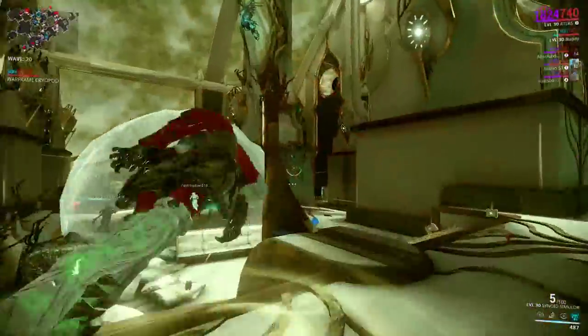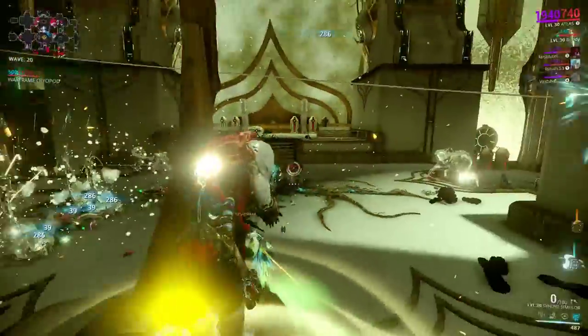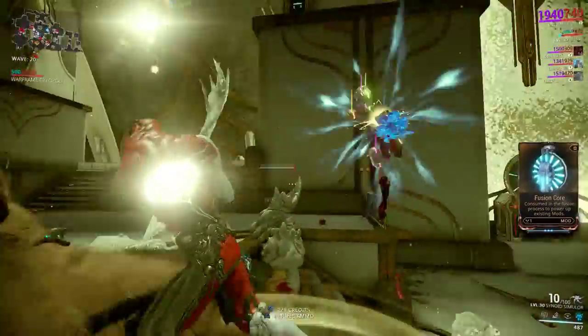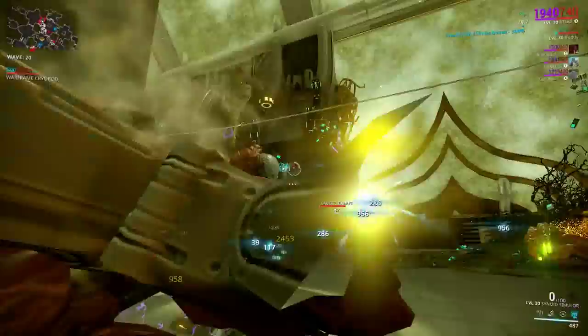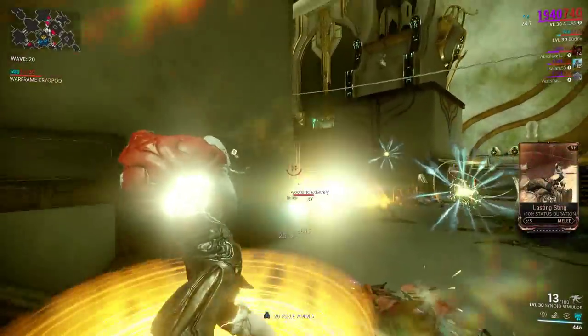Her shields are higher than her normal version at 450 instead of 300. She also has 1.1 sprint instead of regular one, and she has two more polarity spots making it easier to mod her without adding a lot of forma. Last but not least, she has a really good design — she looks like she's going to be a very nice looking frame, so I can't wait to get my hands on her.